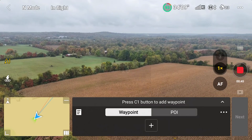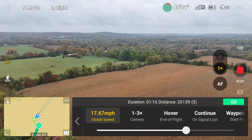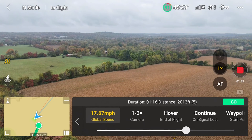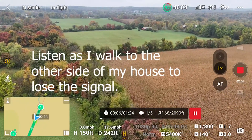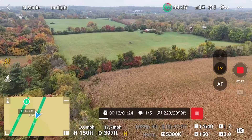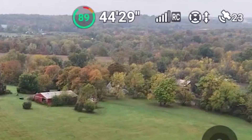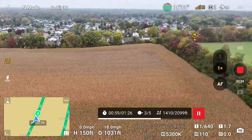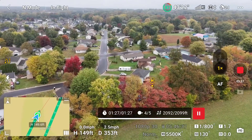I open the saved waypoint mission and double-check the settings. When ready, I tap go. Let's keep an eye on the signal strength. Although the signal strength is weakening, I do not get a visual or audible signal loss warning.